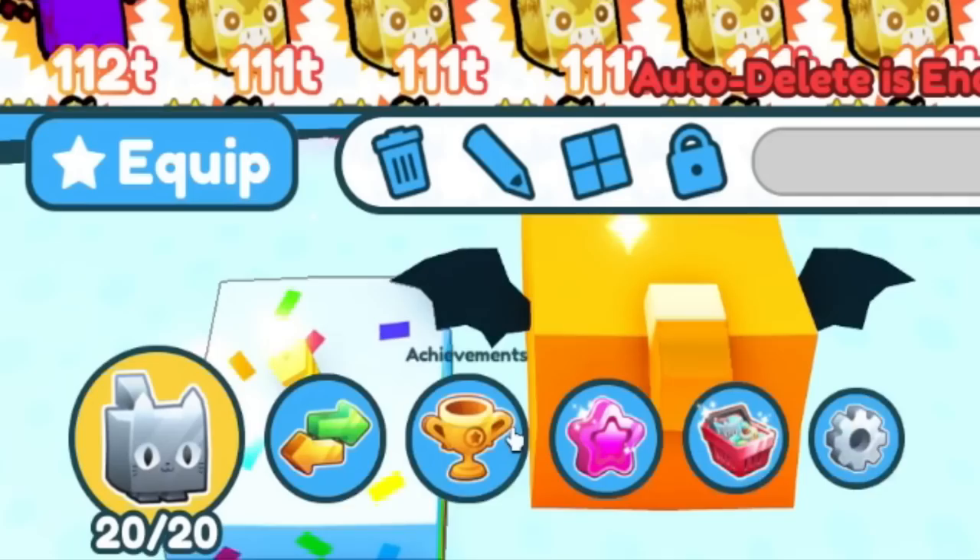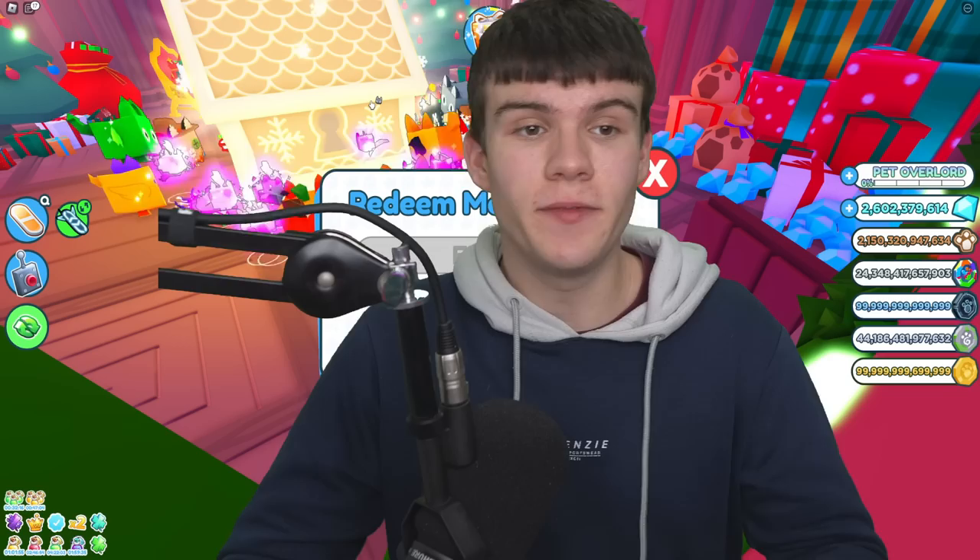For those who don't know, to claim codes in Pet Simulator X, go to the bottom and click where it says Pets, then click on Exclusive Shop, scroll down, and the code menu will come up. These codes are in no particular order, so let's just get into it.